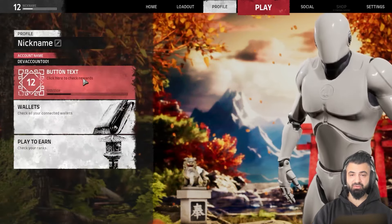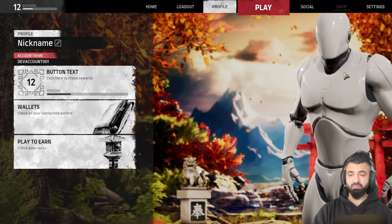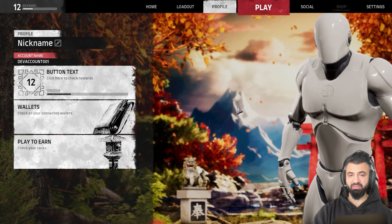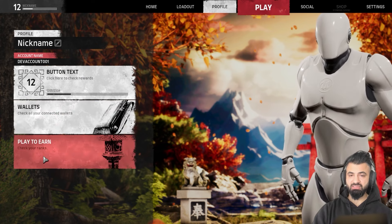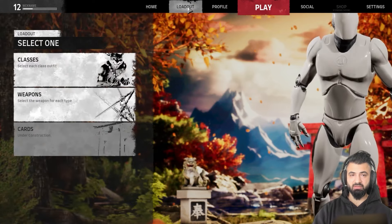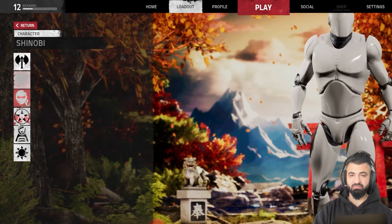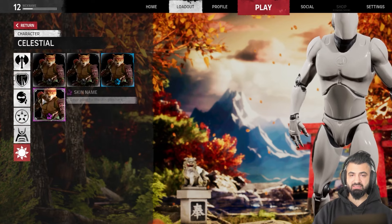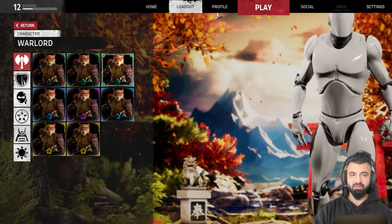It's a gaming UI. You can see it's just examples — I don't take care of the background here. Just focus on wallets and play-to-earn mechanism. We have some classes, we can see some different classes as well. Of course, we only have some examples here. As you know, everything is already working in our other build.